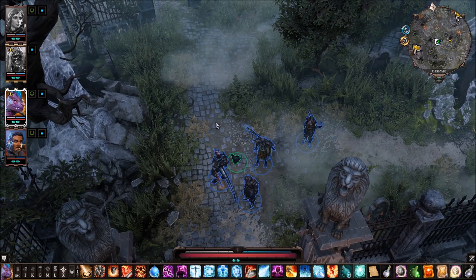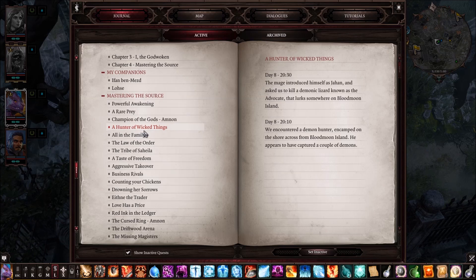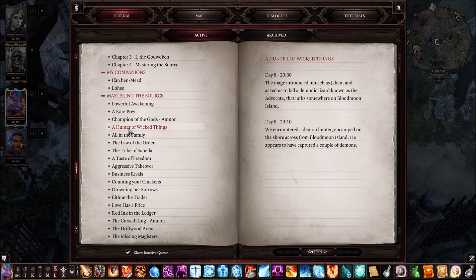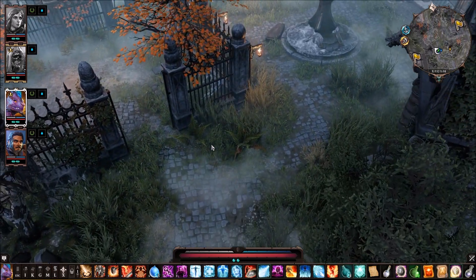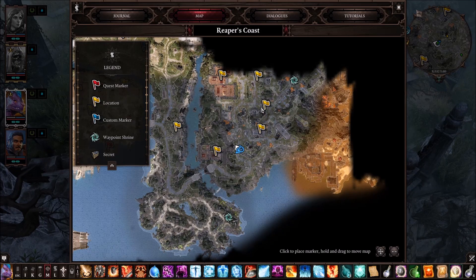We are here at the graveyard and we're going to do some grave robbing — or what was it he called it? Something archaeologist. It's been a week. I finally found the quest where we're here. It's 'All in the Family.' Yeah, the Surrey's tomb. That's right there. And then we have Etienne's rendezvous point, and we got Stone Garden.